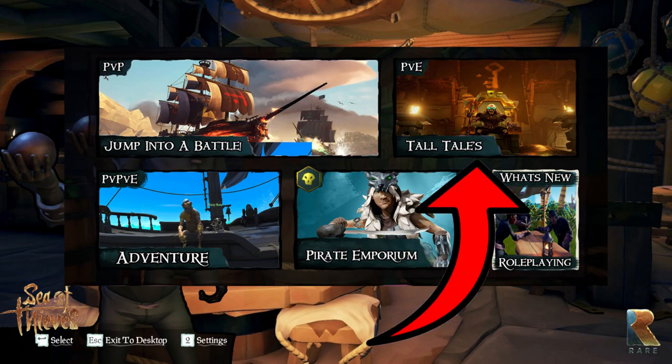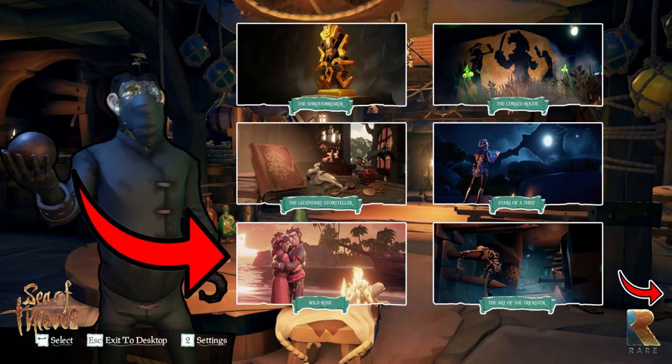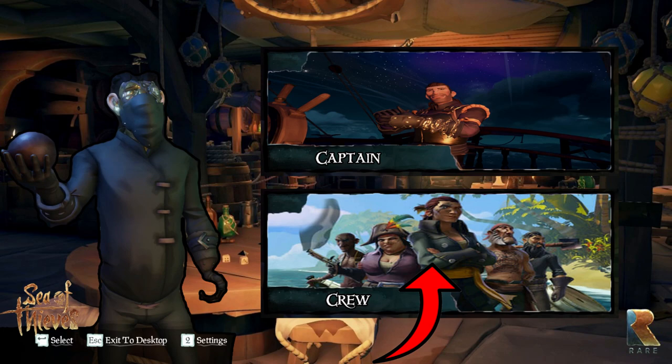Back at the main menu, this time we choose Tall Tales. Simply select the tall tale and crew ship options and it will spawn you at the tall tale voting point with other players interested in that same tall tale.